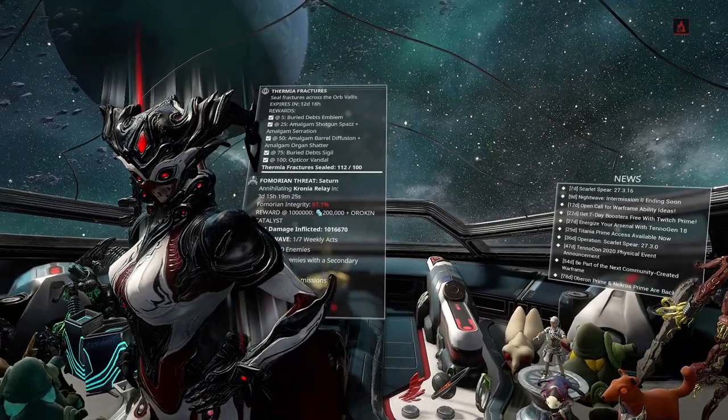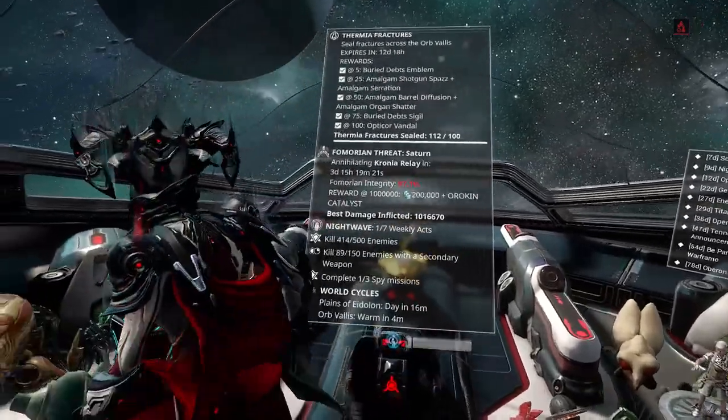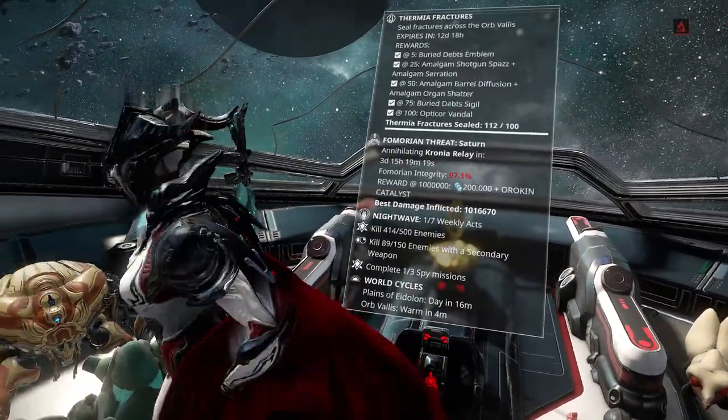Hello everyone and welcome to a very quick guide on getting Omega Isotopes — quite easy to get, but only obtainable at the time of a Balor Fomorian attack.